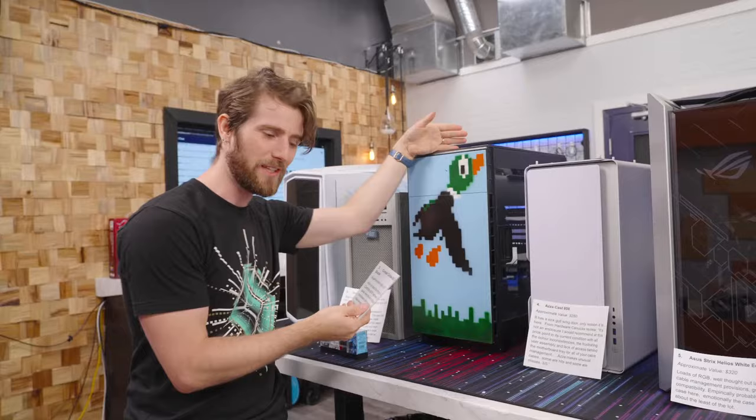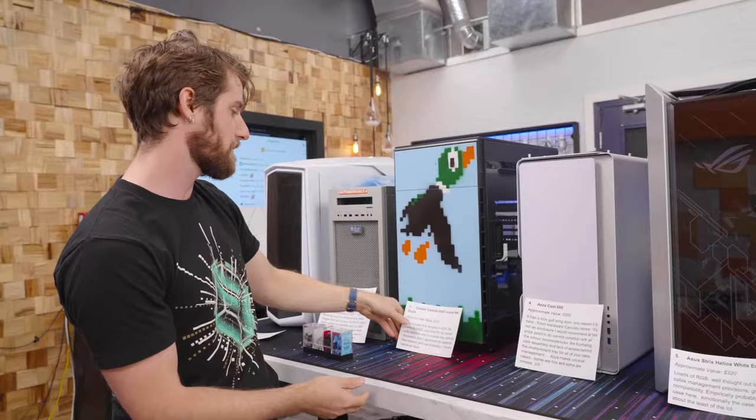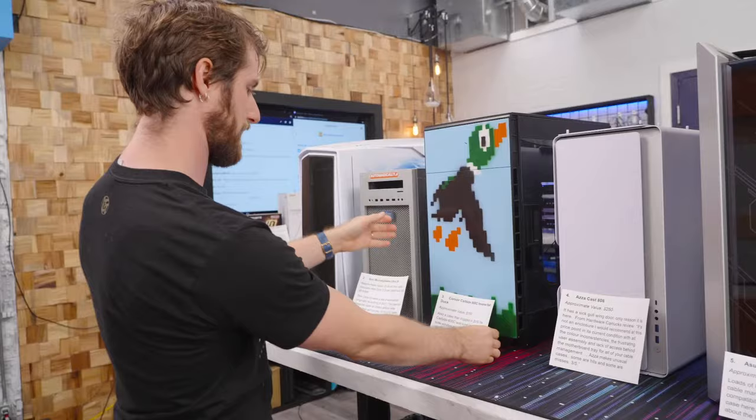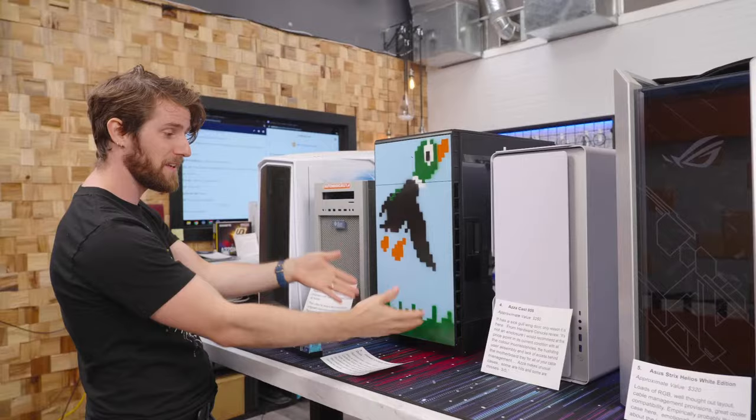Next up, we've got the Carbide 600C from Corsair, dropped in 2016 and loved for its massive side window and three included fans. Reviewers didn't appreciate the appliance-like exterior and use of plastics, but we still think it's an upgrade because of the hand-painted Duck Hunt themed front panel.